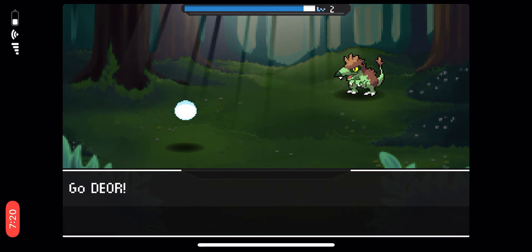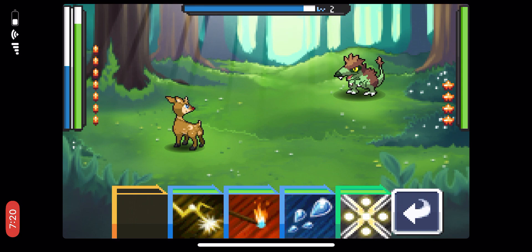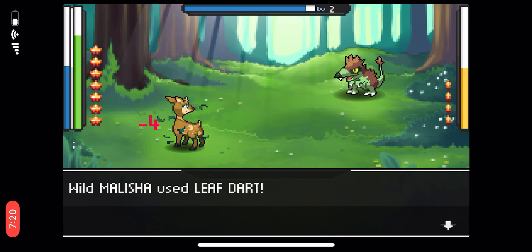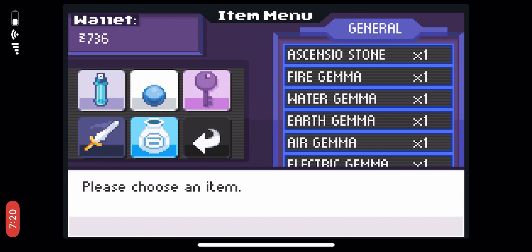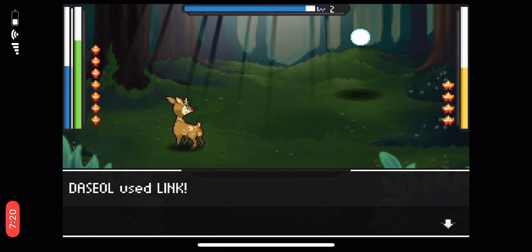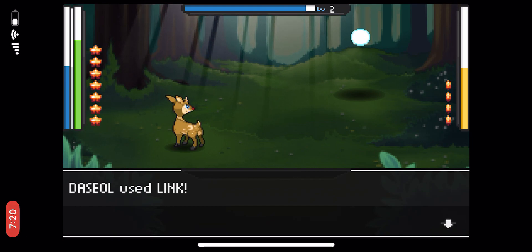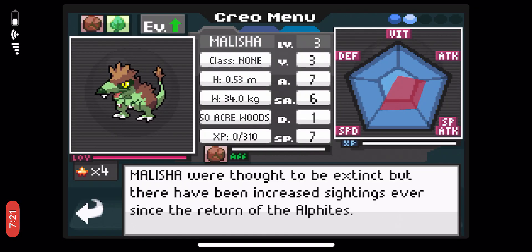So there are four stars — I looked at the tutorial and apparently these stars determine your rarity and how useful that Creo is. This one has four stars; every other Creo I've encountered has like one or two. This is the first time I've seen this Creo, so I'm going to catch it and assume it's rare — not legendary, but rare. And we got it! And you look like... a rat with mold.